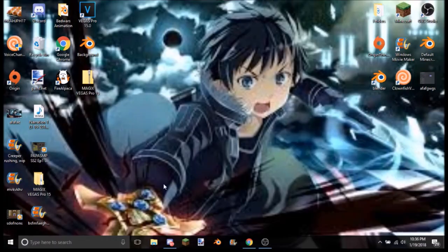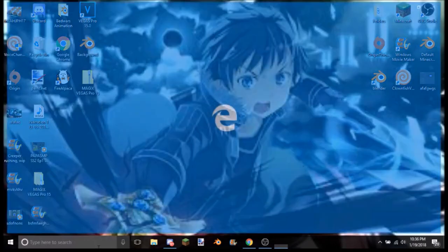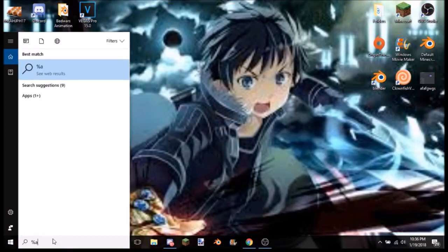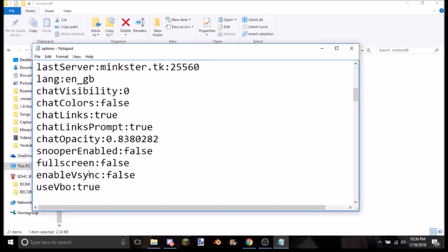Alright guys, now what you're going to want to do is go to your taskbar on any computer. You're going to want to type in percent app data percent, and then click on dot minecraft. You're going to want to go to options, and now you have all these options.